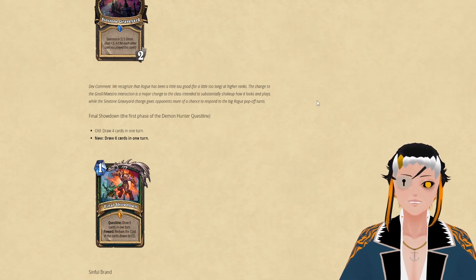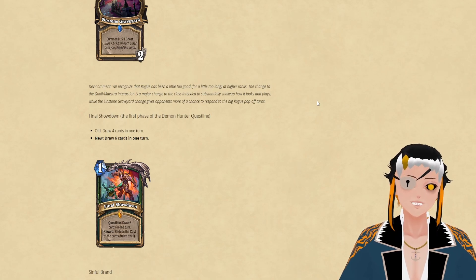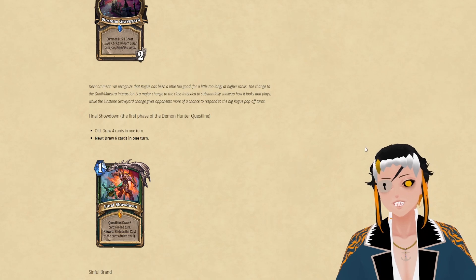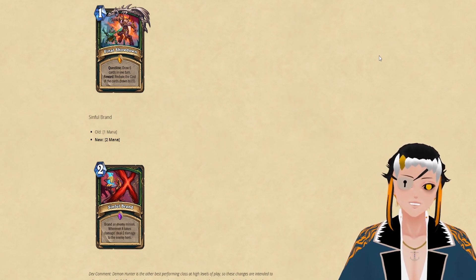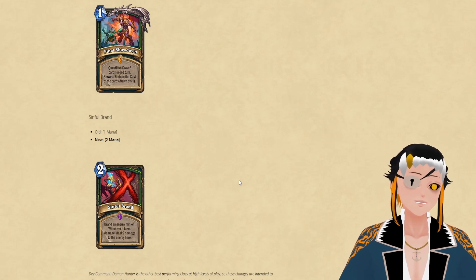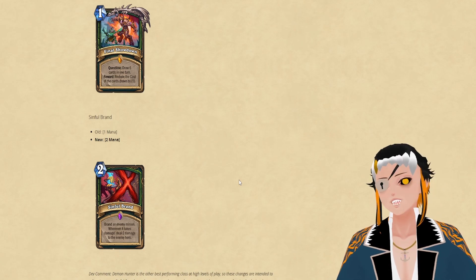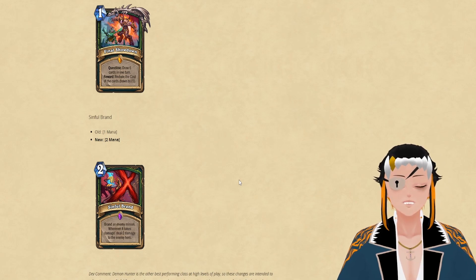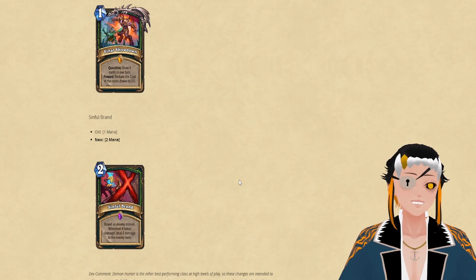I do think this will probably push people back to the OTK Demon Hunter list using no minions and less scythe to draw into very powerful spell damaging minions, which probably will make for an even more frustrating meta. Though we are going to see another change that should help out versus that deck, which is to Sinful Brand, making it a two cost card instead of one. Now that we have cards that generate 1/1 minions you can rush into whatever big minion your opponent puts down and then OTK through that, this change needed to be done before it became a really big issue.